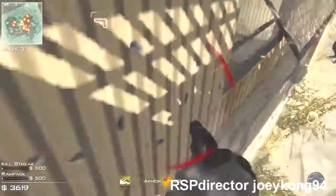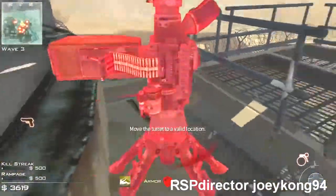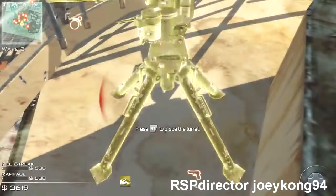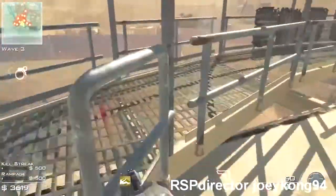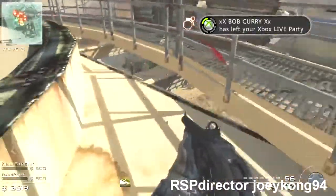So buy a sentry gun, and then get on top of the dome like you usually do. Now plant that sentry gun right here, just plant it up top. Then you hop down — I didn't record that part — but you hop down and you buy another sentry gun, so get some more points and buy another sentry gun.